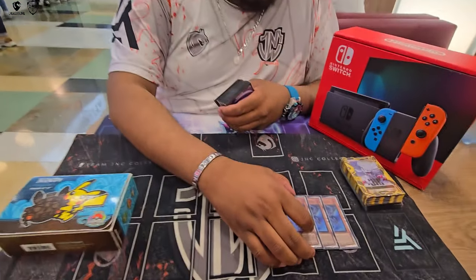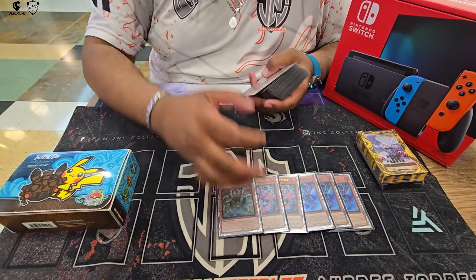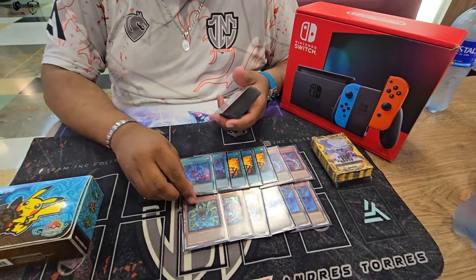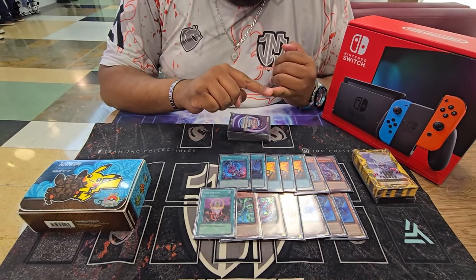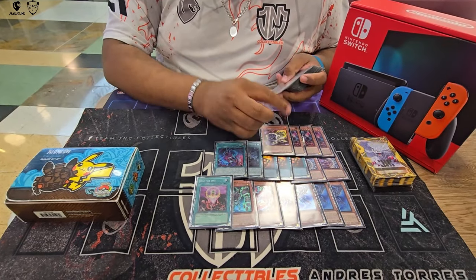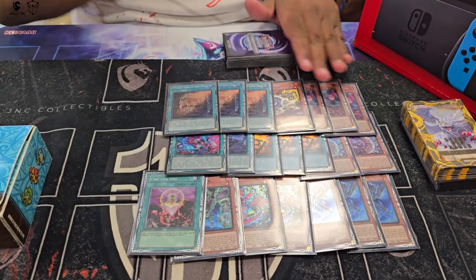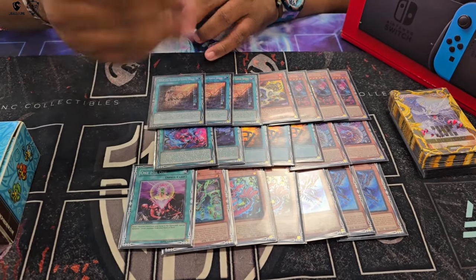Starting with the Snake Eye cards — this is super standard, nothing out of the ordinary. This is what you play whether you're running Fire Kings, pure Snake Eye, or any version. These are the cards you're always playing — the consistency and core of the deck, cookie-cutter across all variants.